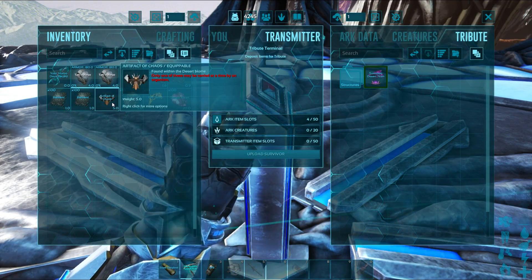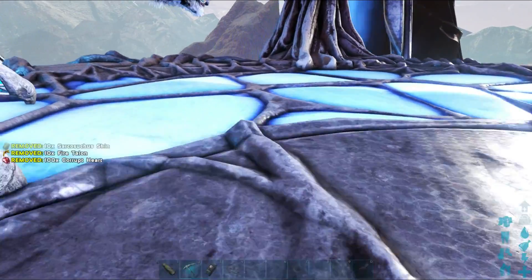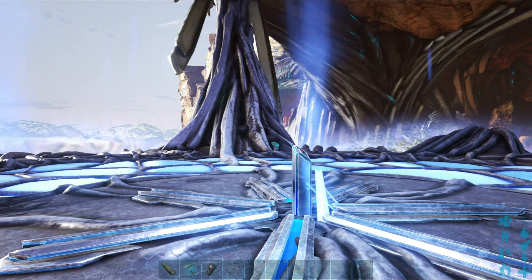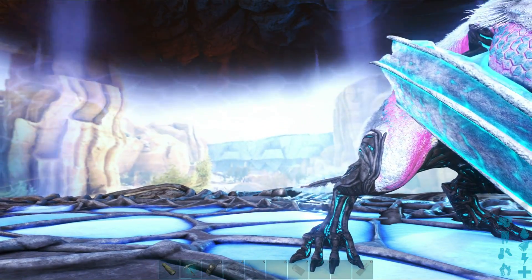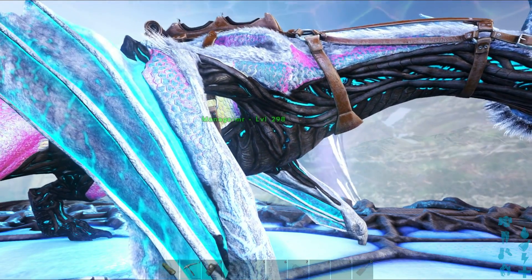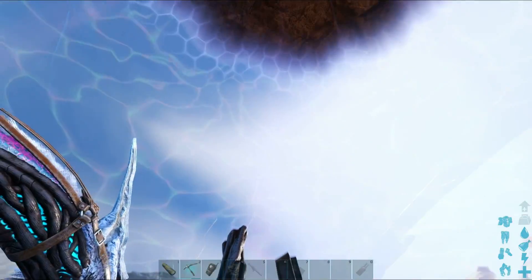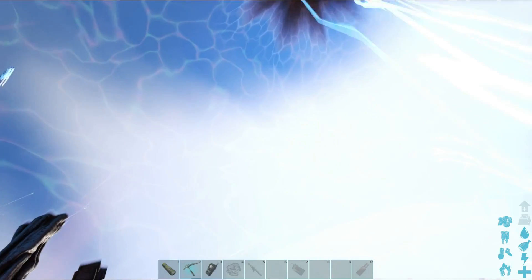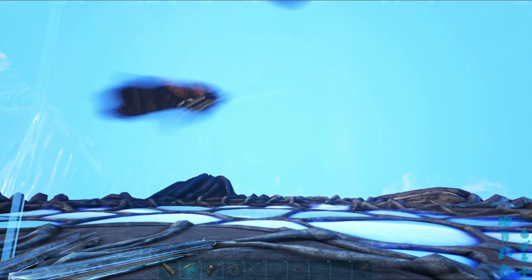Here I have all the bits that I need — this is what is required to summon the Titan. The portal does open up. I have my Managarmr with me, and I'm going to try using this as a test to start out with. I kind of know what needs to be done, but I want to see if there is an easy solution. I will be trying to figure out viable, easy solutions for solo tribes if it is possible for these Titans — it may not be a thing, but only time will tell.